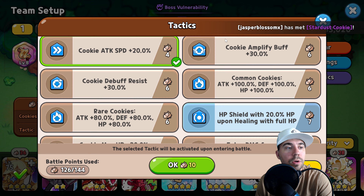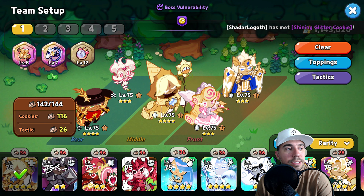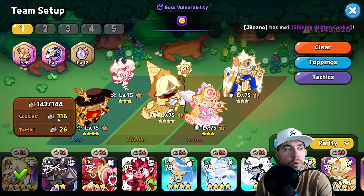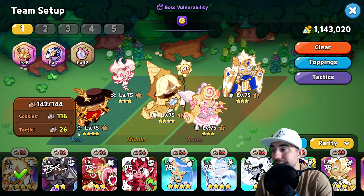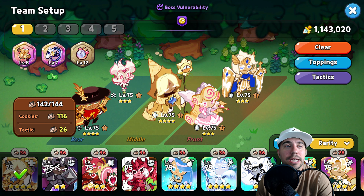For tactics, you want Cookie Attack +15, Cookie Attack Speed +20, and then two more that you absolutely want: Cookie Damage Resist Bypass +15, and Cookie Light Type Attack +40. That gets us to 142 of 144 cookies at 116, tactics at 26, giving us our full team to get by Dark Cacao.